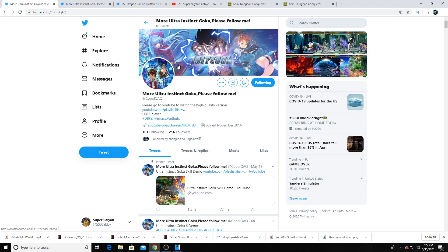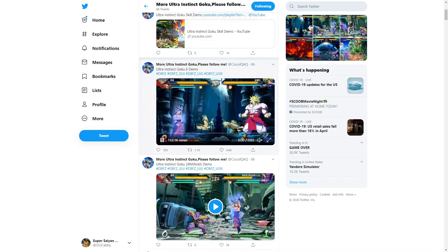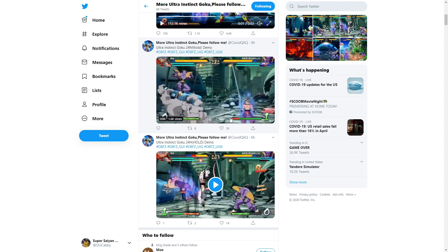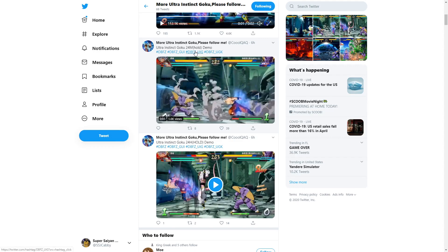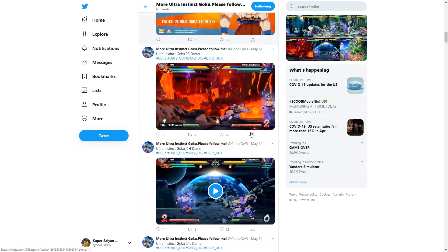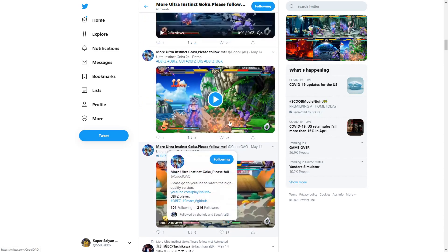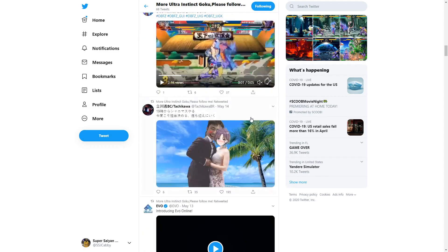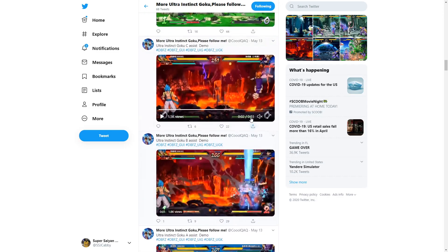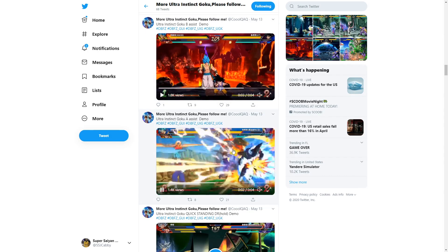Shoutout to CoolQAQ for everything he's been doing. He tweeted this clip out to me today, but he's also tweeted out a bunch of other stuff — he showcases a bunch of UI Goku's moves: the 2H, the 2M, the 2S. He showcases a bunch of jumping moves as well. Multiple videos and clips of UI Goku, and he even has all the assists — the C assist, B assist, and A assist.